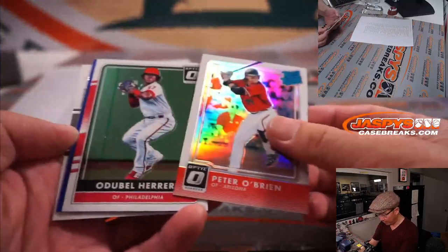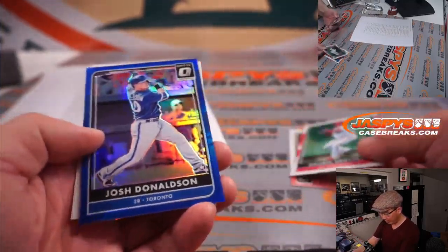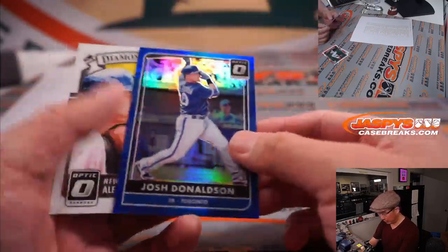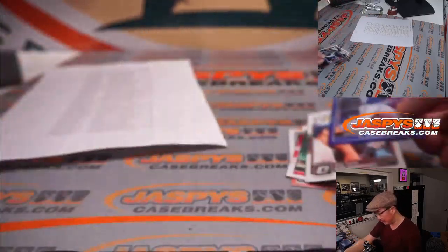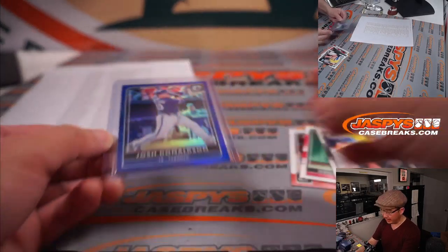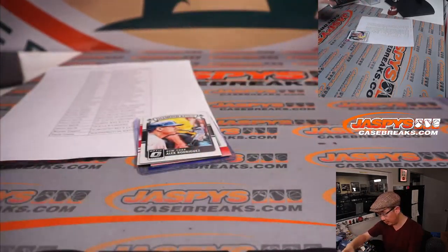We've got a Peter O'Brien rated rookie, an Odubel Herrera, a Josh Donaldson blue — 147 to 149, Blue Jays edition — and a Diamond Kings Alex Rodriguez. That'll be for Brian and the Blue Jays. Alright, just 4 cards, nothing too crazy here.